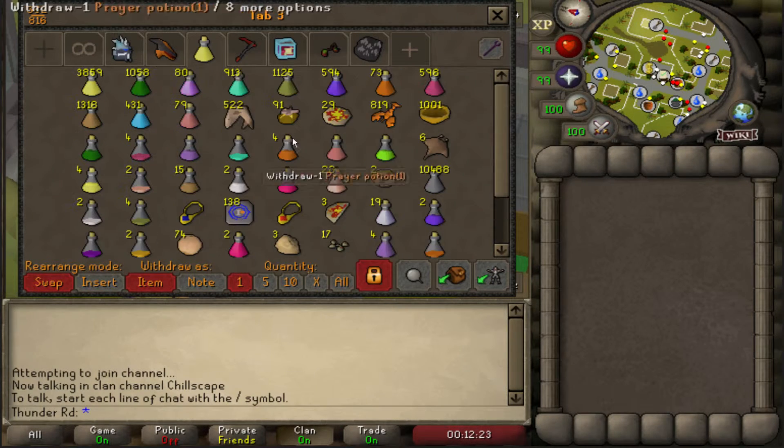This is the pots and food tab — very messy, a lot of undecanted potions. But I have the brews I need, I have super combats, everything I need here. I should probably move my anglers and karambwans to here — pretty much it, not too exciting.